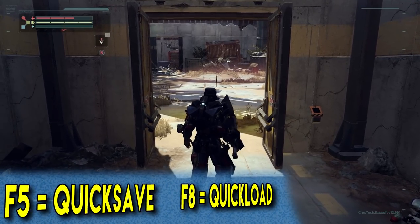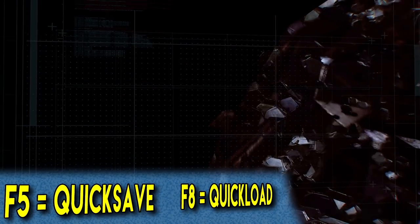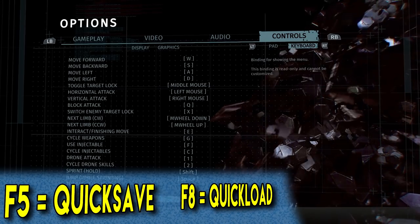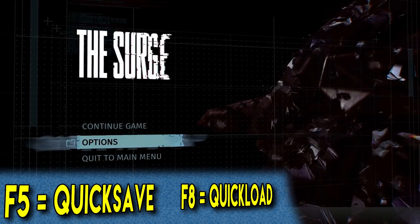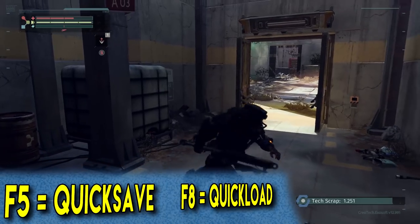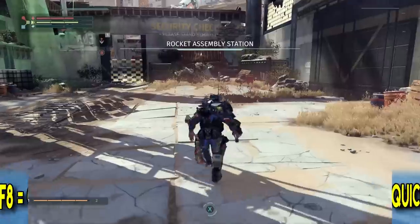The first tip is actually a PC-only tip. There is a quick save and a quick load function that is not listed anywhere on the keyboard buttons. F5 is quick save, so I'm going to hit that now — and I just saved.